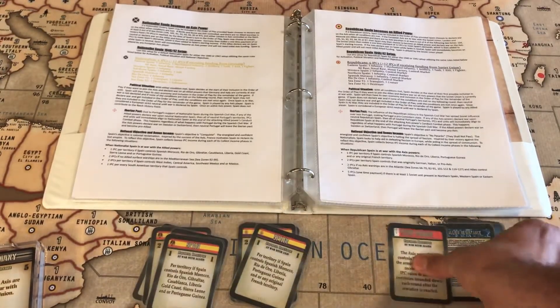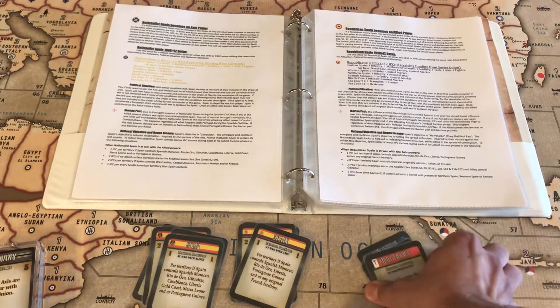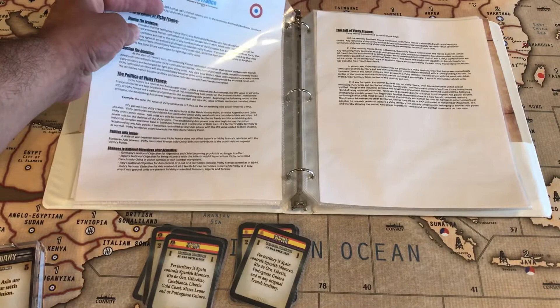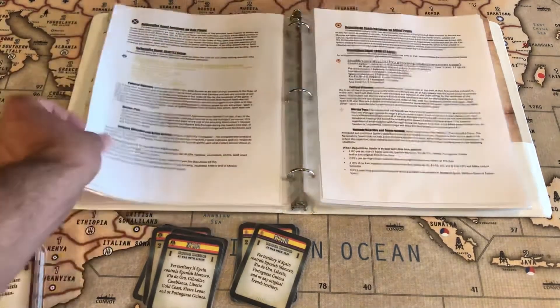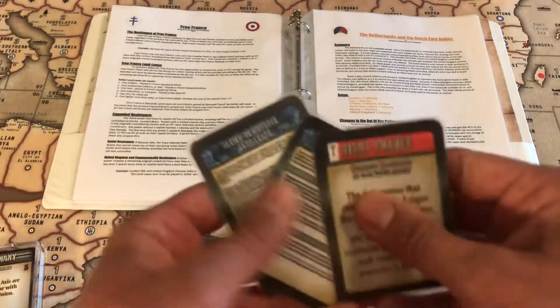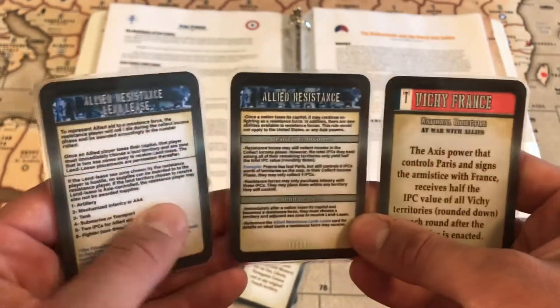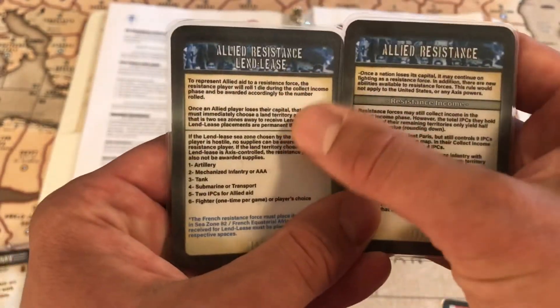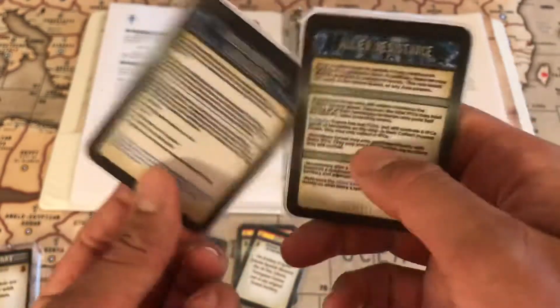Those are the new cards for Spain. We've also revised the cards for our Vichy and Free French rule set and Allied Lend-Lease. The rules are, I believe, the same. We have revised the terminology and wording of the Vichy card and corrected a little bit on the Lend-Lease card. The Allied Resistance card is exactly the same. They are the same kind of foldable card files, much easier to make and they just look a lot nicer that way.